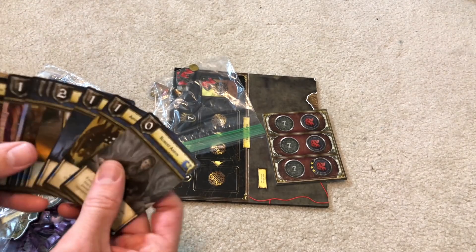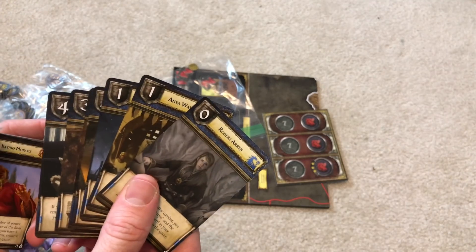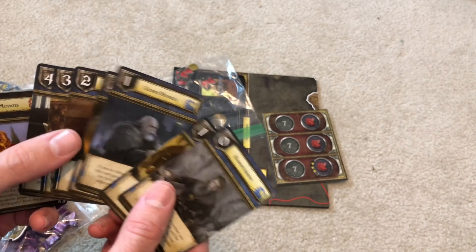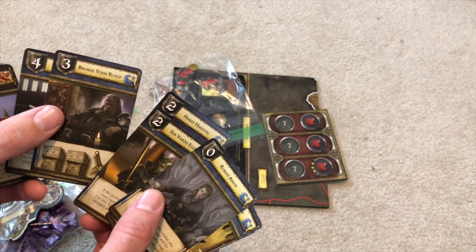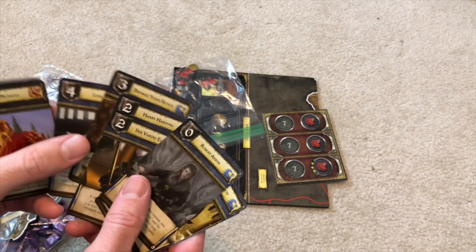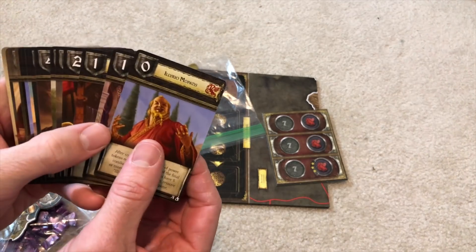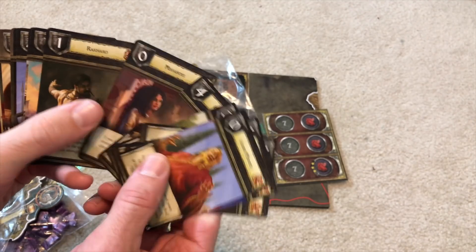You have the normal house cards — House Arryn and House Targaryen normal house card decks — which is cool. You get these new characters we haven't seen before, which is great just to see. So there's Bronzion Royce with a lot of power. And then you have your Targaryen cards covering all the people who have helped or technically hindered them — including Khal Drogo.